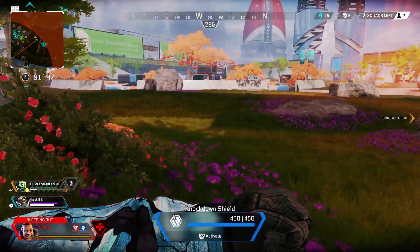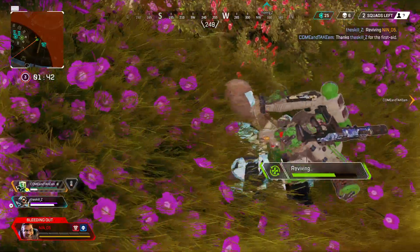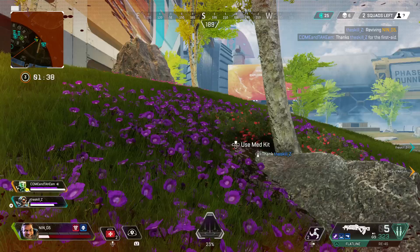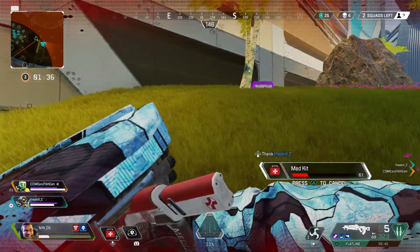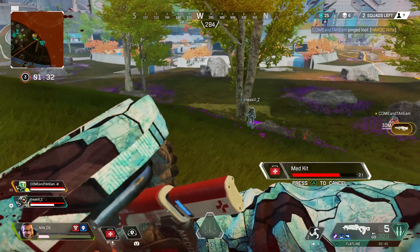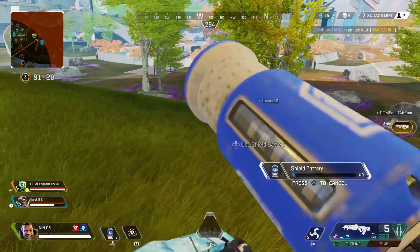Administering a phoenix kit. Don't worry, I'm here — I still need your assistance. Got a healer. Take a knee. Have a rifle here. Recharging shields.